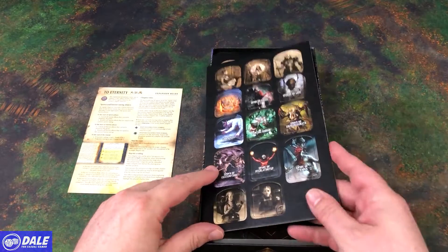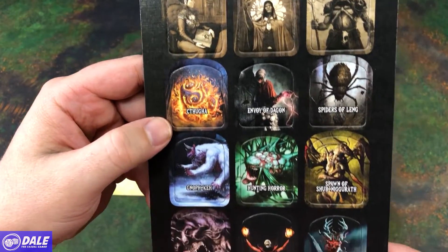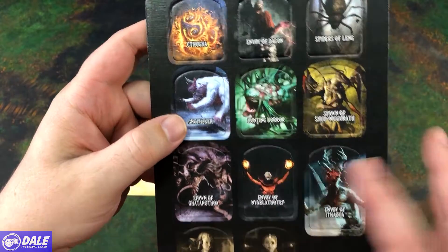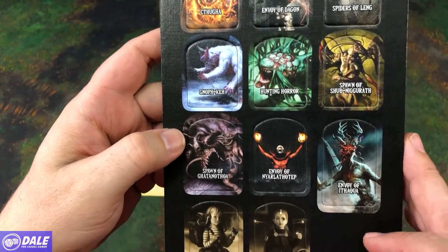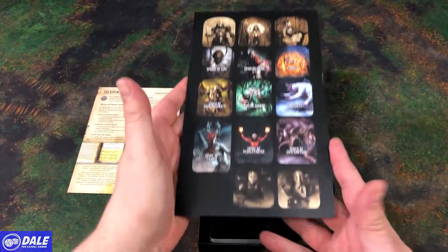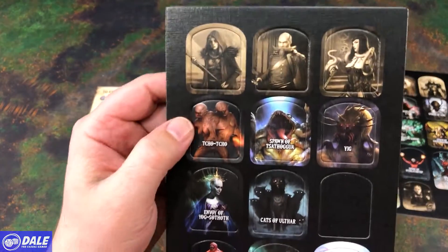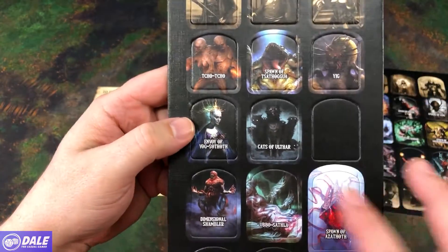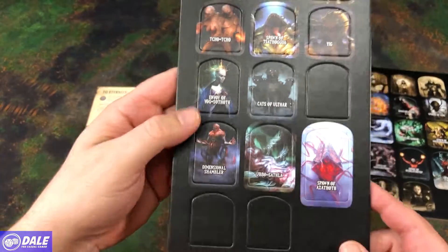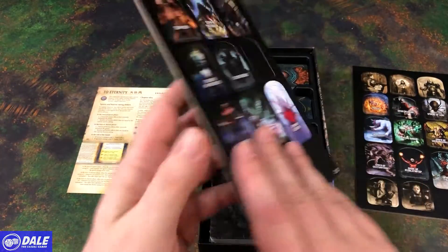So for some new tiles, we've got our new character stands and a bunch of monsters that I can't pronounce — well, maybe hunting horror, that's one I can get. There's a look at those standees and a few more. Yig — one I can pronounce. Cats. I knew they were evil, but my wife still has three of them in the house. So there's those tokens.